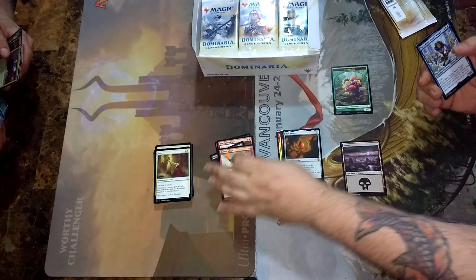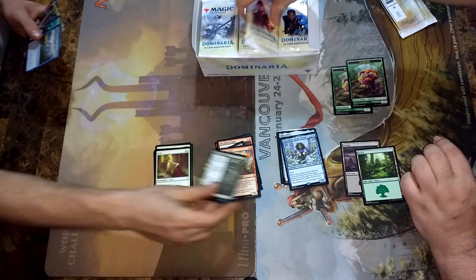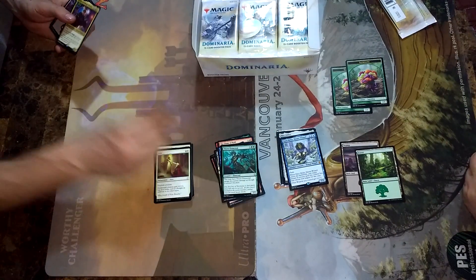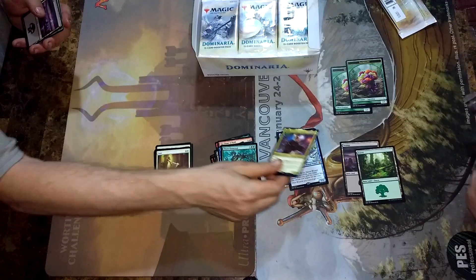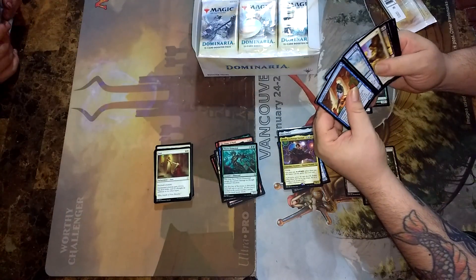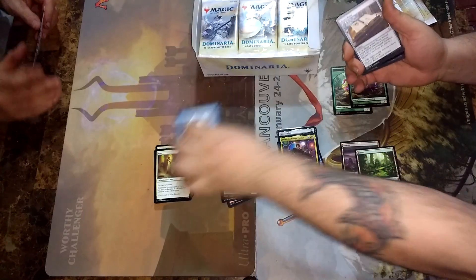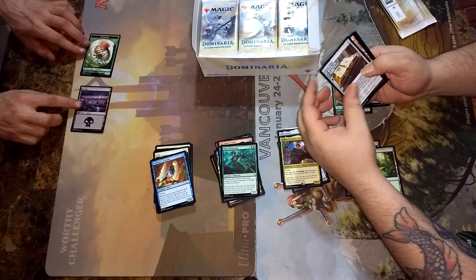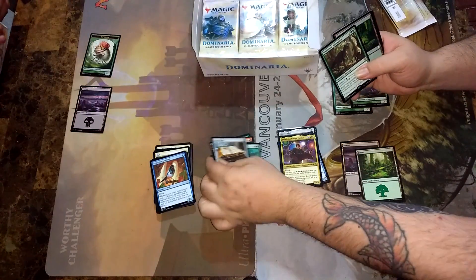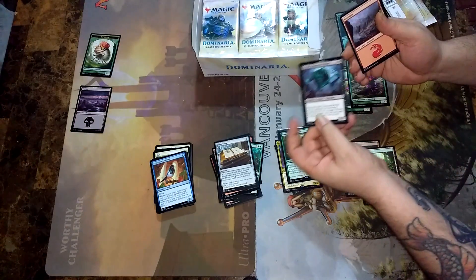Narumeha. Master Wizard. This pack's pretty good. Chainer's Torment. Wizard's Retort. Thorn Elemental. Another Jodah — Jesus. I pulled two in my earlier stuff; two Jodahs, one of them was foil. There's this Tome. Memorial to War. There's the Allosaurus. Foil Forest. And Yargle!